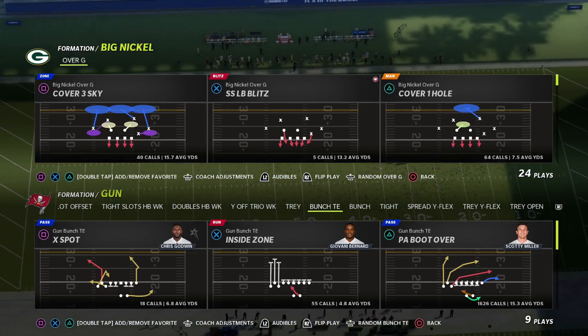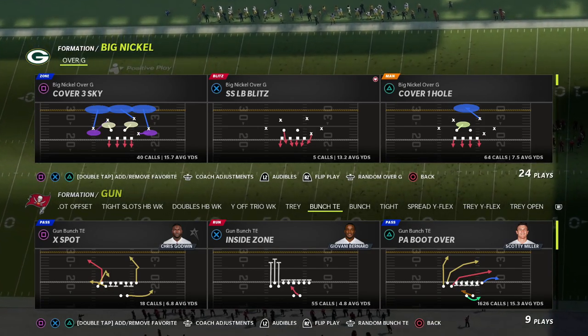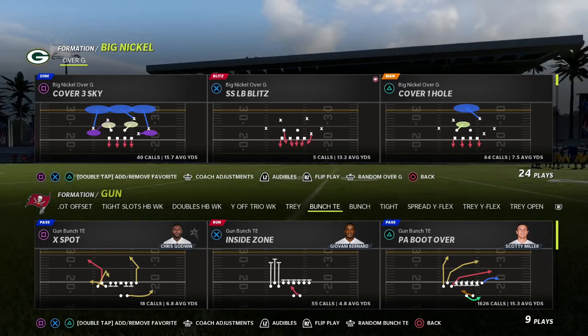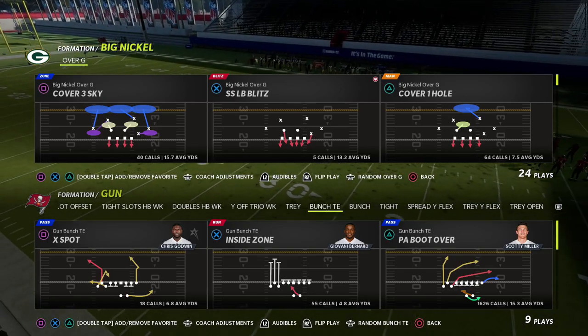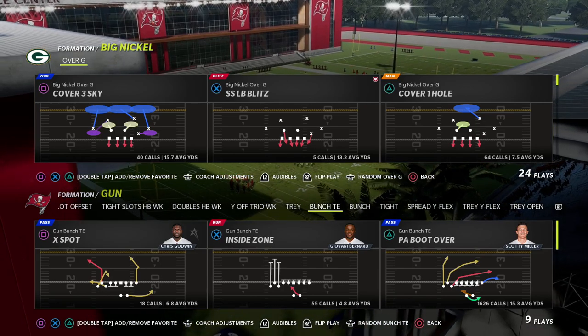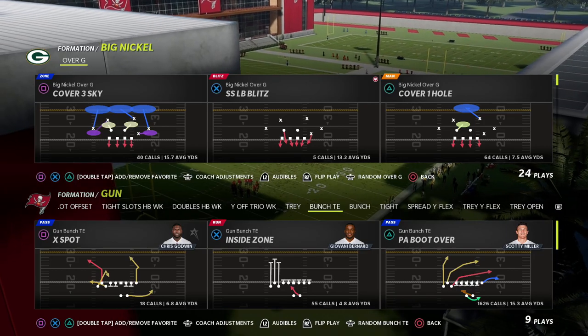It's not exactly a great tip for compression sets like tight offset, bunch, or bunch tight end. We have other defenses for that broken down on the channel, and there are ebooks that walk you through why this coverage is better for spread whereas other coverages are better for compression sets.